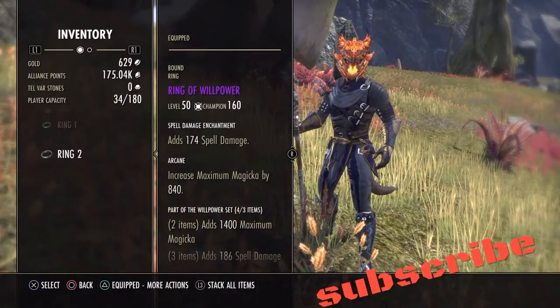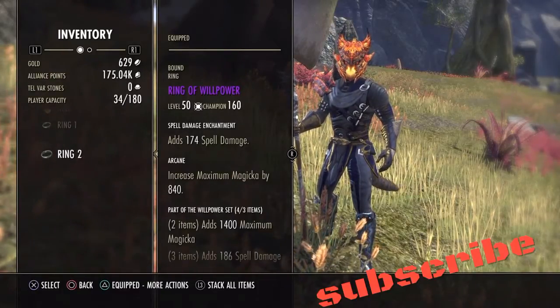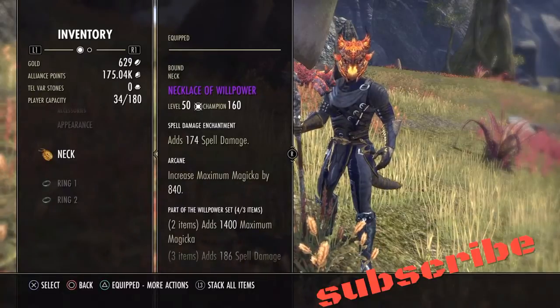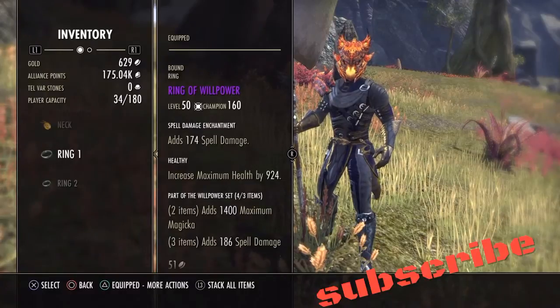To start with we'll do Jewelry since I'm already here. We get three pieces of Willpower with the spell damage enchant. If you run into some Magicka recovery problems, you could put the recovery enchant on it if you wanted to.